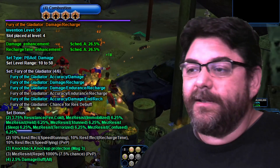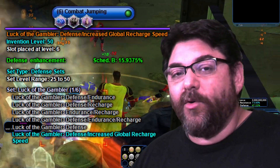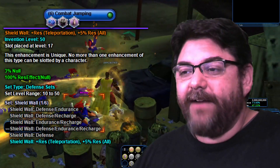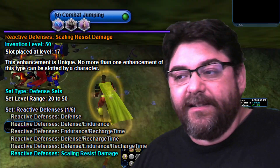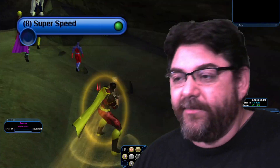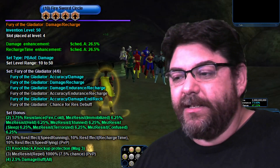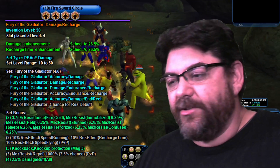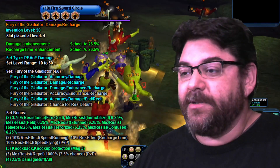Coming down here to Combat Jumping, I didn't really go for Defense on this ability — mainly for your quick little proc sets. I got the Luck of the Gambler Global Recharge, the Shield Wall for 5% Resistance, and the Reactive Defenses for Scaling Resist. Super Speed, you can do whatever you want. Fire Sword Circle — same thing as Combustion: everything but Chance for Resist Debuff and Accuracy Endurance Recharge, giving 3.75% Fire/Cold and 2.5% Damage.